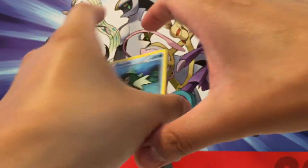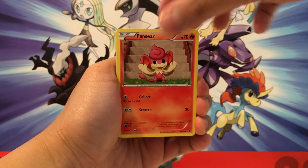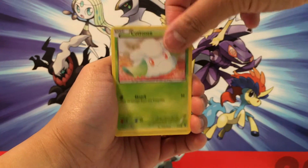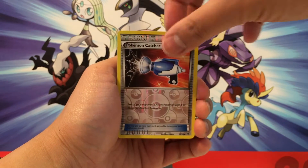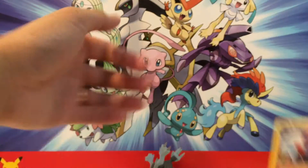Pack number two. We have a Basculin, a Pansear, a Rufflet, Ducklett, Cottonee, Swadloon, Cinccino, Bianca, Pokémon Catcher Reverse, and Gigalith.